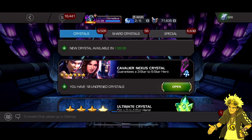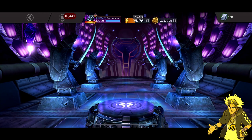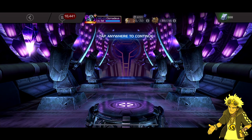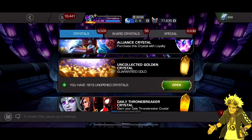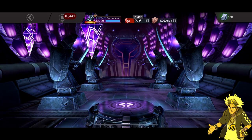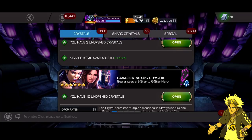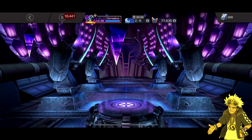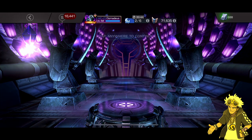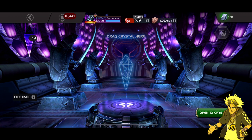Just double checking to see that they are Cavalier Nexus Crystals. Something I actually just came across online with my alliance — what people were saying was that these are actually the old drop rates. So I don't know if that was intentional or if it wasn't, but there might be some compensation coming, depending on whether Kabam deems it an offense that they should right.